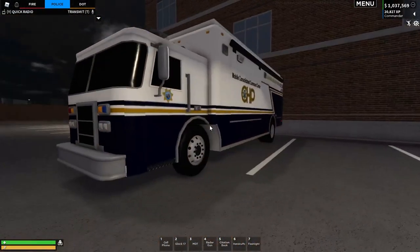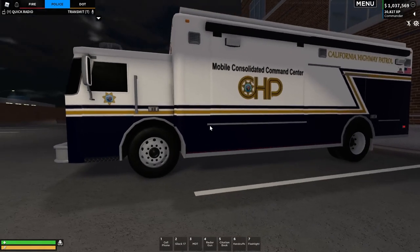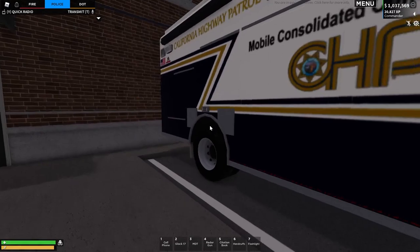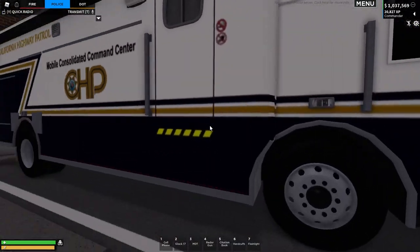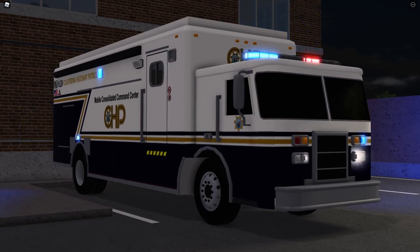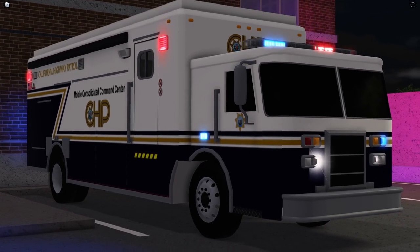Here's the first one. This is the California Highway Patrol Mobile Command Unit and this was made by JuniorJack383. As you can see, this is the mobile consolidated command center for the California Highway Patrol. We've got a nice orange-tan stripe around the side and a really nice overall design. That's what it looks like with the lights on, and I think it looks really nice. This is probably one of my favorites that I found on the PLC Discord — I really like these small little details.